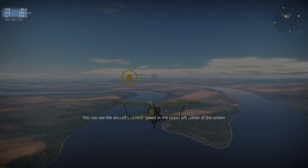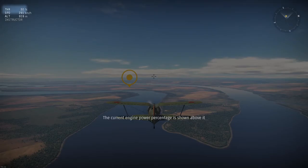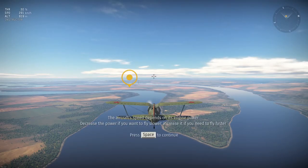You can see the aircraft's current speed in the upper left corner of the screen. The current engine power percentage is shown above it. The aircraft's speed depends on its engine power. Decrease the power if you want to fly slower; increase it if you need to fly faster.